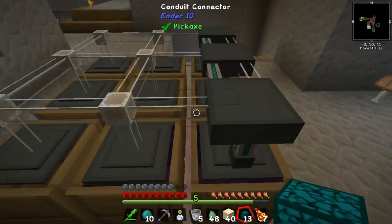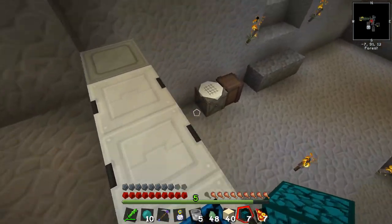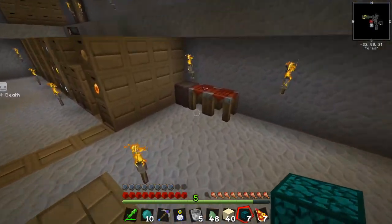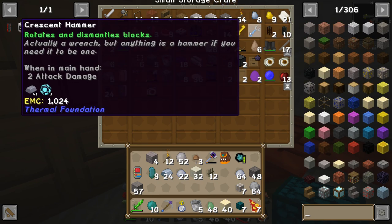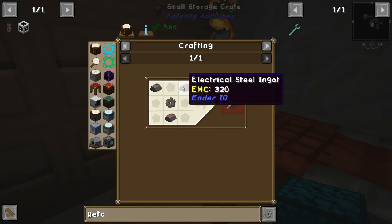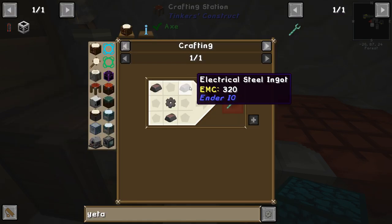Do we need a Yeta Wrench? Do we make a Yeta Wrench? We need the configurator tool that allows you to configure these items — I don't think the present hammer is going to suit. I don't think we've done any Ender.io yet. Yeta Wrench — here it is. Which requires electrical steel ingots.